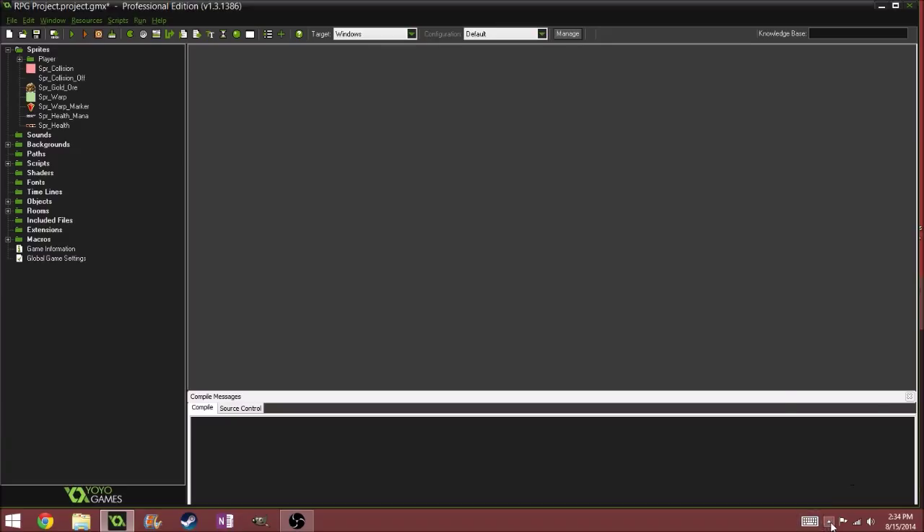Hello, I am back again for another Game Maker tutorial, but today we are doing something a little different. I got a request asking how to do a Zelda-styled health system.